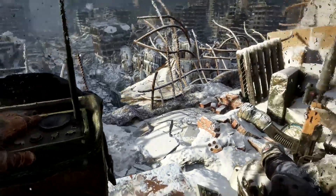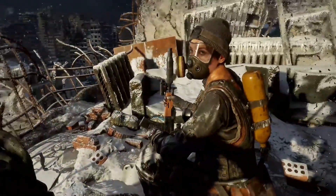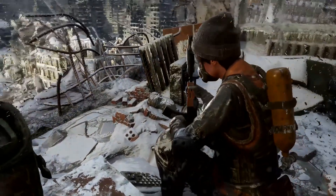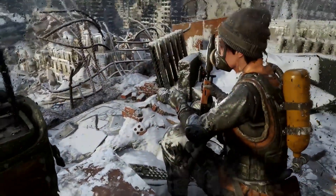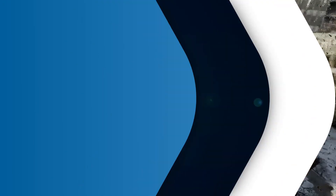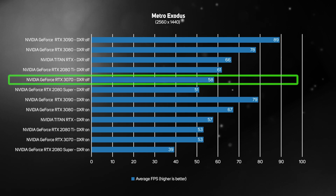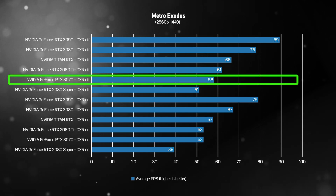Metro Exodus remains one of the most challenging games to run at a smooth frame rate. Once again, we saw the RTX 3070 delivering identical performance to the RTX 2080 Ti, with a frame rate of 53 frames per second with DXR on, so we may need to drop a setting or two to get a consistently smooth experience. You can see the possibilities open to you in the DXR off result, which saw the frame rate go up to a smoother 58 frames per second.